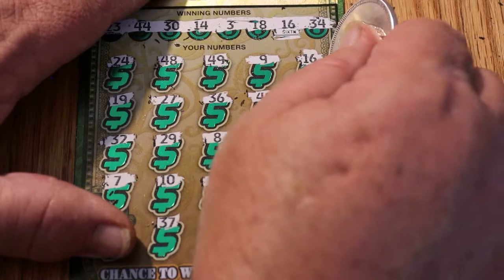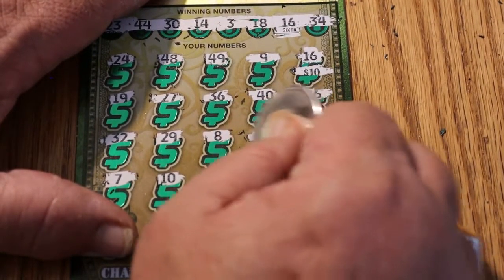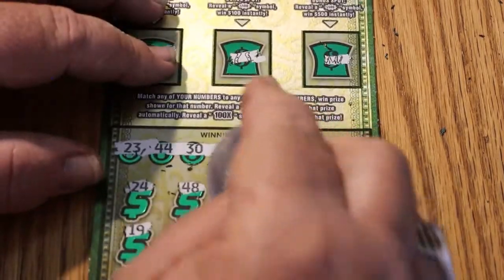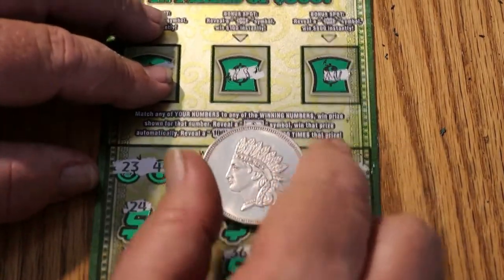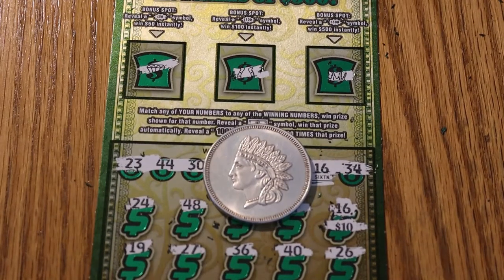Let's see what we get here. I can see this coming — ten, ten, and ten is thirty. Well, that's the way it goes. Thirty back out of a $120 session — not good, but it is better than the alternative.